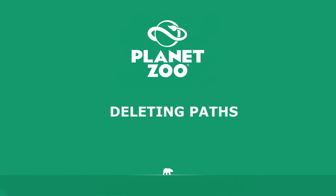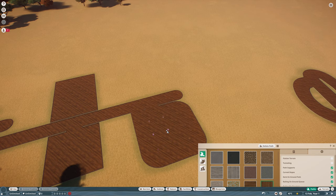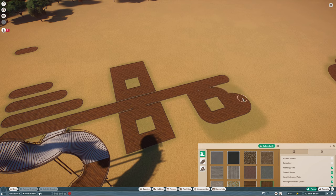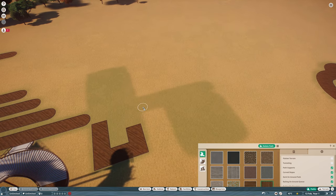To delete paths in Planet Zoo, simply right-click and the path will be deleted. You can delete random paths anywhere just by right-clicking. The other way is by clicking the Delete Path button and then left-clicking, which enables both mouse buttons as delete. The key advantage of the delete button is that with left mouse button held down you can paint-delete — dragging over a large area to remove many roads quickly — instead of clicking multiple times.